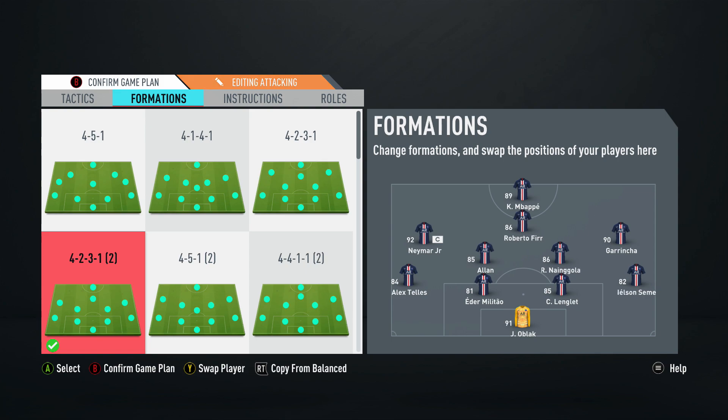The 4-2-3-1 is obviously a massively popular formation. It's not one I've personally used recently — there are a couple of other formations I'm really enjoying at the moment. I think the 4-2-3-1 narrow often suits me slightly better, because what I dislike about this formation is that the left and right midfielders — Neymar and Garincha in this team — often get stuck out on the wings and don't get involved in the play.